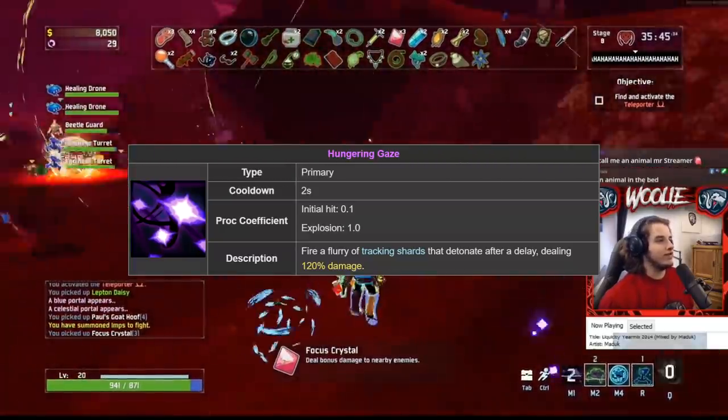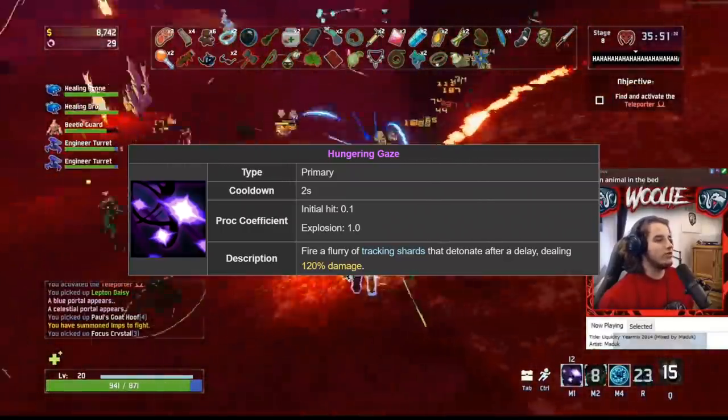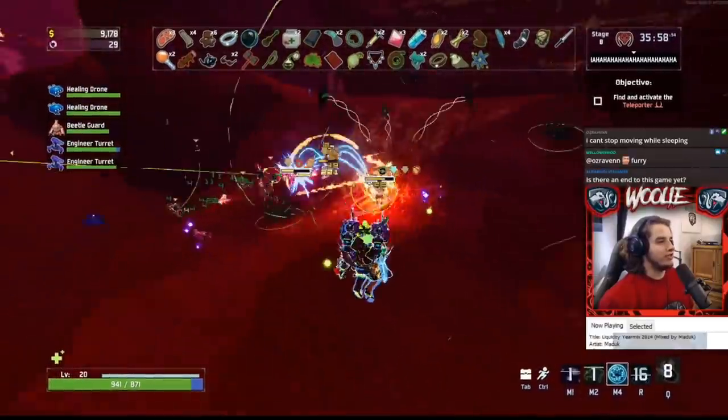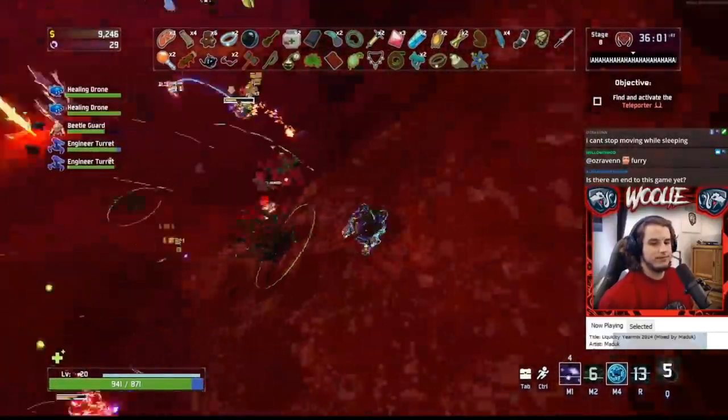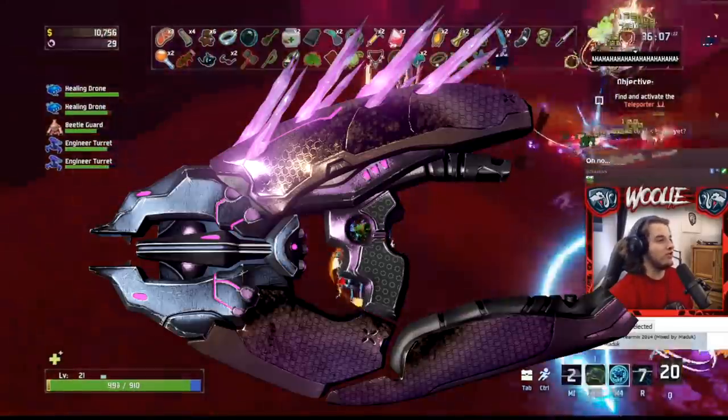Upon firing all available charges or letting go of your primary attack button, a 2-second-per-stack reload will occur, restoring your shots back up to the maximum amount. Think of Gaze like a barrage of tracking missiles that, upon impact, sit for a second and then explode. Basically, it's a needler from Halo.